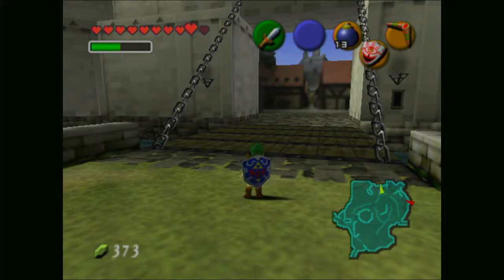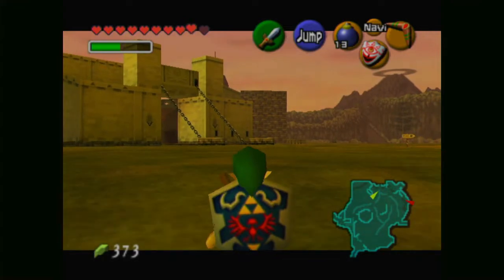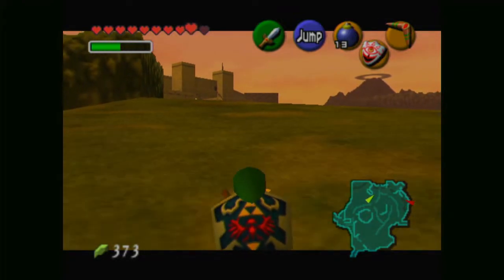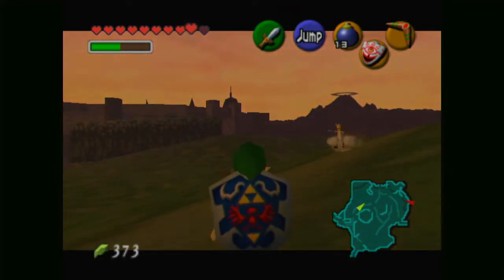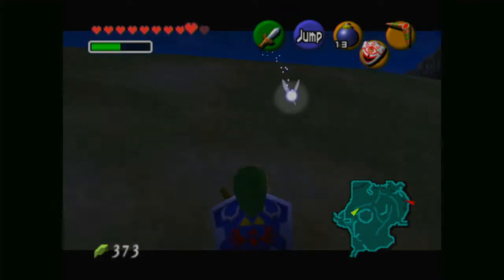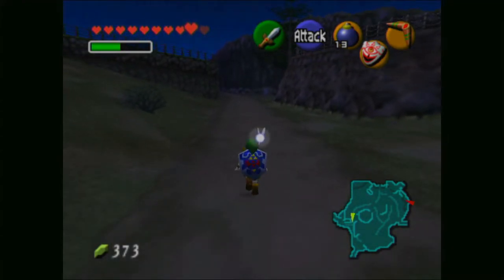Hey everybody, it's Bluetoad and welcome back to Ocarina of Time. Now we could go to the Temple of Time now, but there's just a few more things I want to take care of since we can still do them and I've actually remembered them. So let's head over in this direction to the area we haven't actually explored yet, because there are two area exits on the map down in this direction.